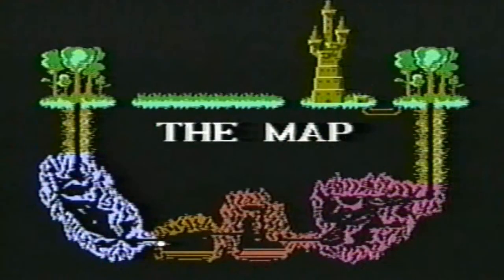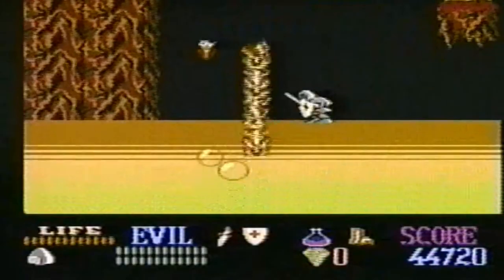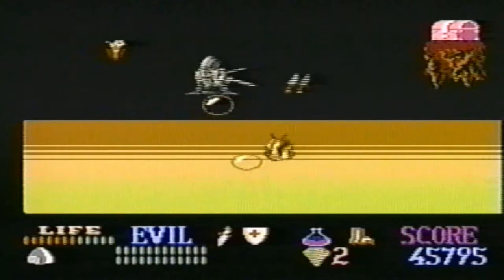The white dot on the map shows you where you are. The red dot gives you your destination. Here's where you need those boots. After you walk along the bottom, ride a bubble to get up. What you need at this level is the pink key.